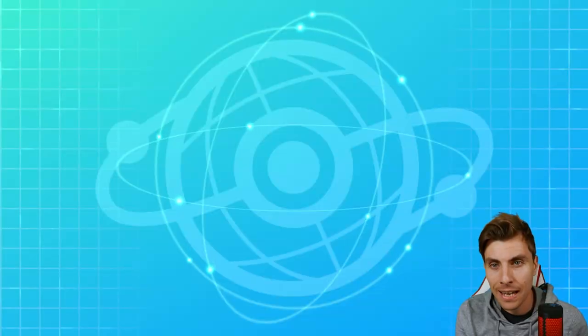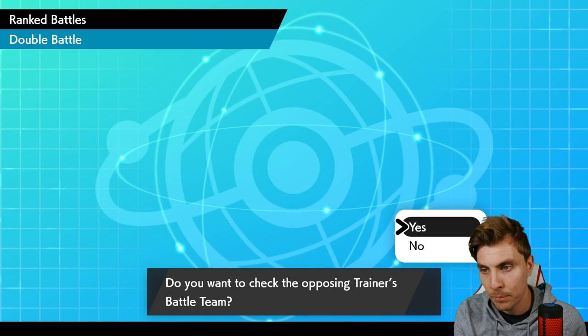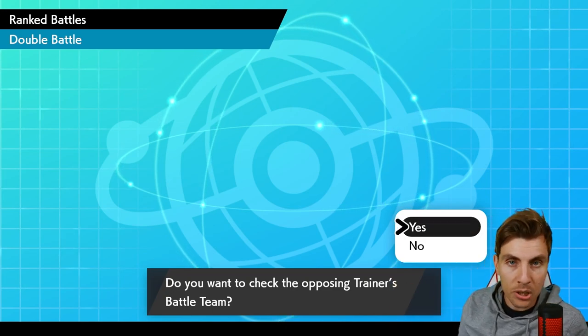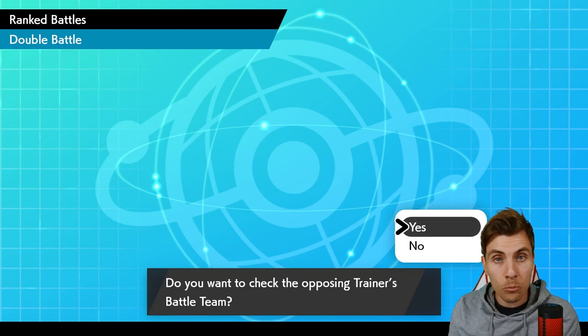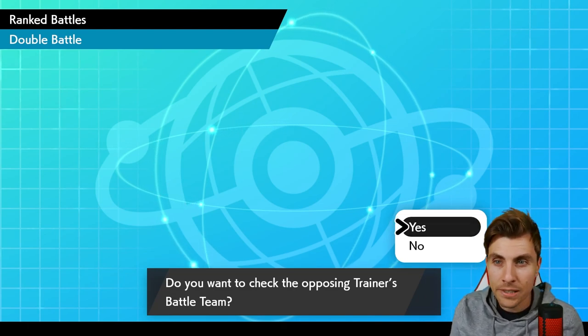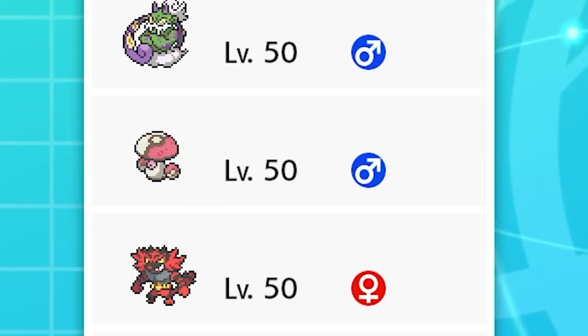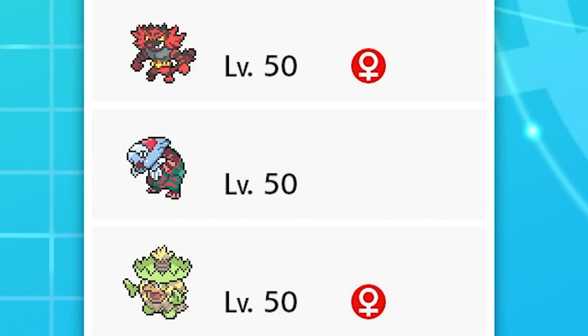I believe that is Santi's winning team - I'll check the comments to confirm, so let me know down below. With that, we'll jump into Game 2 of today's episode. Our next opponent has a team of Kyogre, Tornadus, Amoonguss, Incineroar, Dracovish, and Ludicolo.